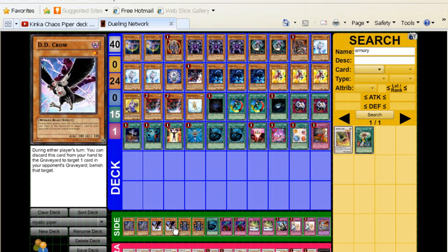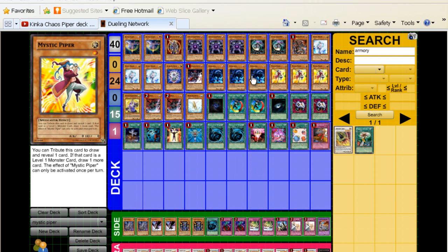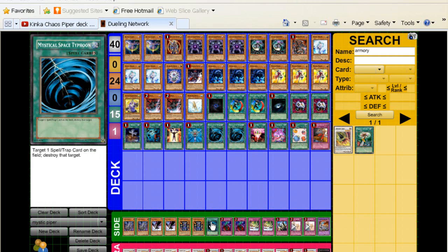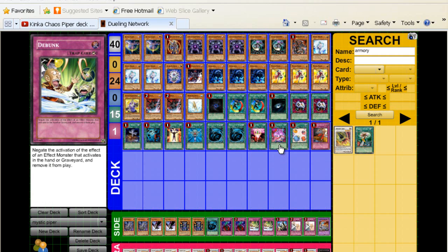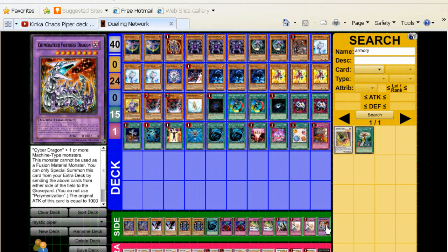Side deck: two Cyber Dragons, two D.D. Crows, two Thunder Kings. Crow is great because it's level 1, dark, removes a monster, works with Kinka-Byo's effect and Mystic Piper — it's really good. Thunder King is obviously a great anti-meta card right now, plus it's a light, so more targets for your Chaos Sorcerers and Black Luster Soldiers. The third MST in case you need more back row removal, two Bottomlesses for Dino Rabbit, Debunk — because your big plays are going to be with Kinka-Byo and they may Veiler it, so Debunk's there. The Solemn Brigade in case you need it, and one Chimeratech Fortress Dragon.